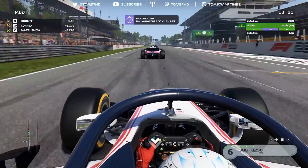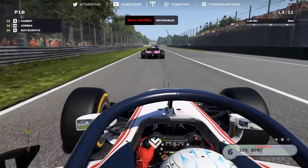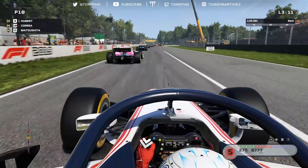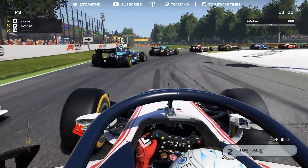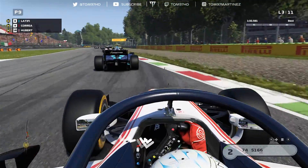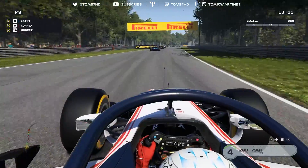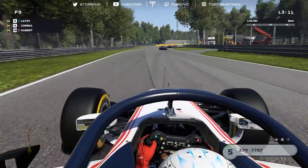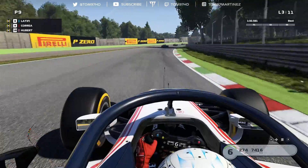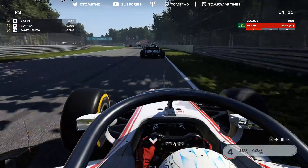Fastest laps are being pumped in by everybody. Nicely poised for a move, DRS now enabled. And we send it — a bit scruffy, lost the back end slightly, but job done. Doesn't have to be pretty — P9. One more place and we're in the points.